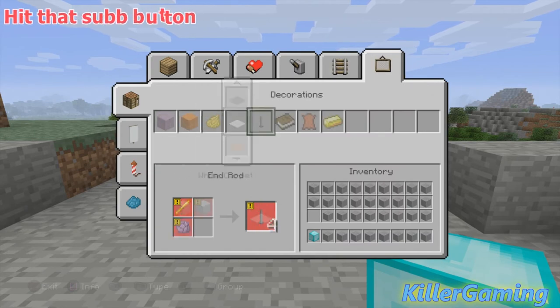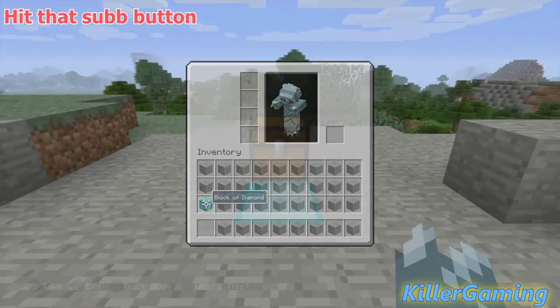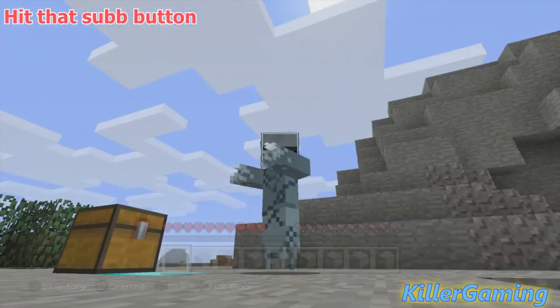Press right d-pad and circle at the same time. The duplicated one will be in your hand and the real one will be on the ground. Press square, go right here, diamonds, put them in the chest right here. Then pick up the other one and put it in your hotbar or inventory. It's super simple to do and you can easily get a lot of diamonds in no time.